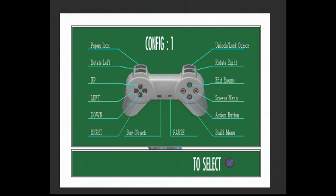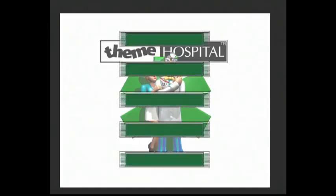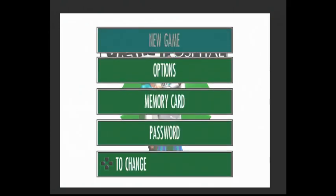Oh my god. I mean, look at this. What's going on there? Build menu. This is going to be such a sort of an experiment because even in the manual there's just like sod all covered. Edit rooms - this could all be done with a mouse, but anyway, we'll give it a go.